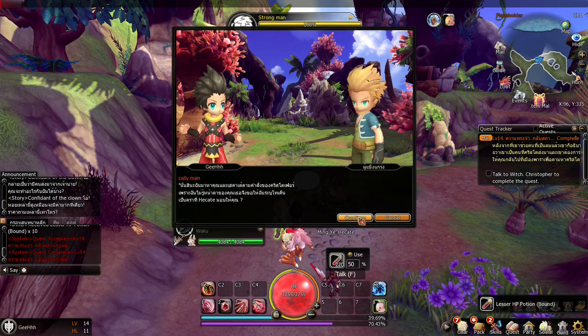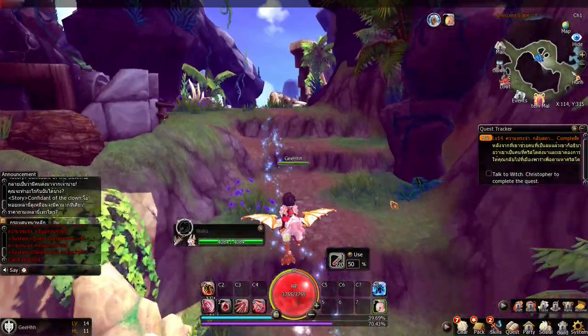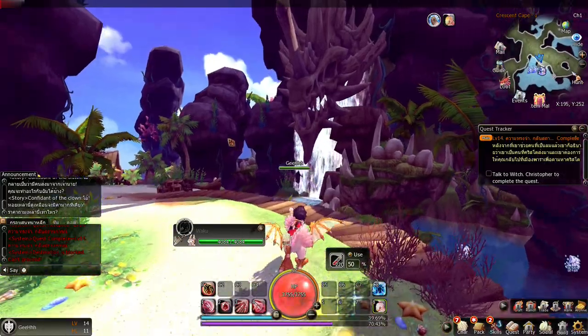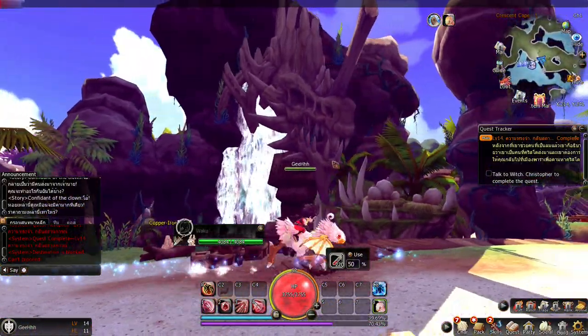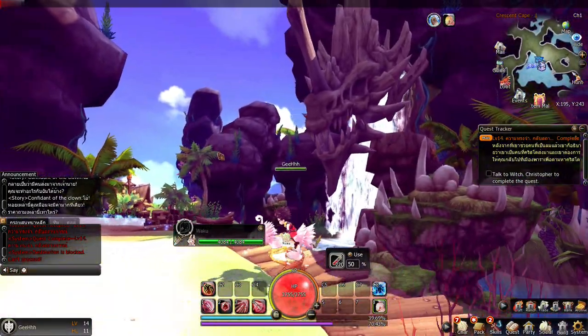Now we need to talk to Strongman, then the witch. Look at this area before we go to the witch — there's a skull of a dragon there. You really feel that the developers put effort into the different maps. Man, this game is such a waste.